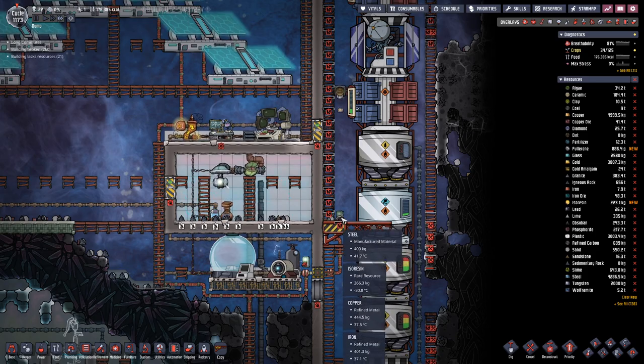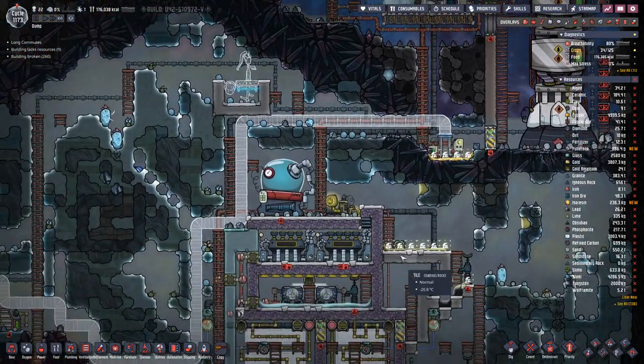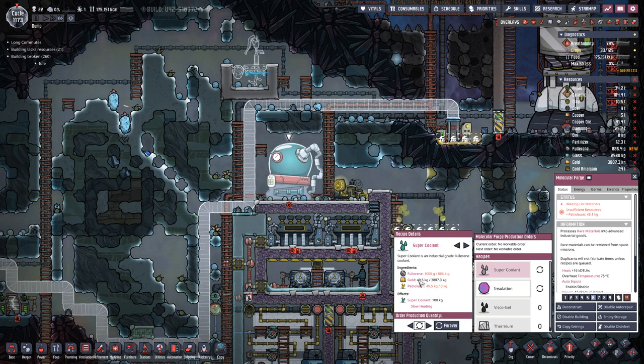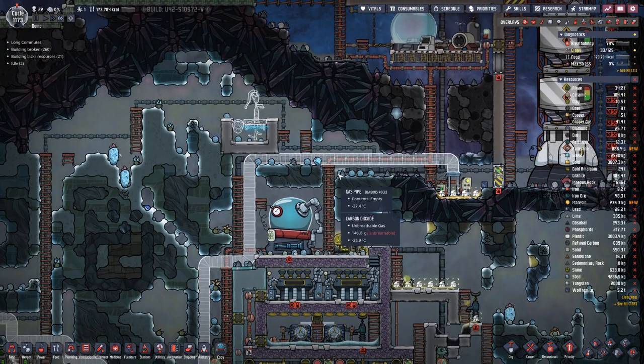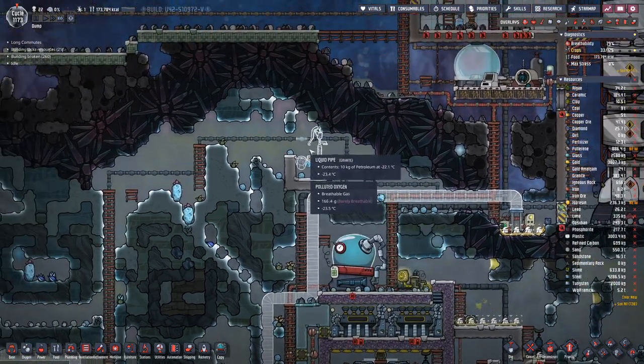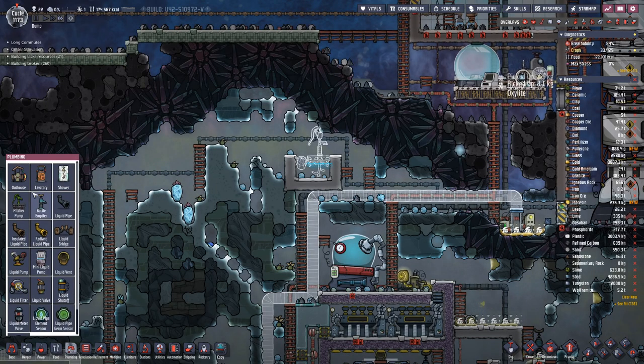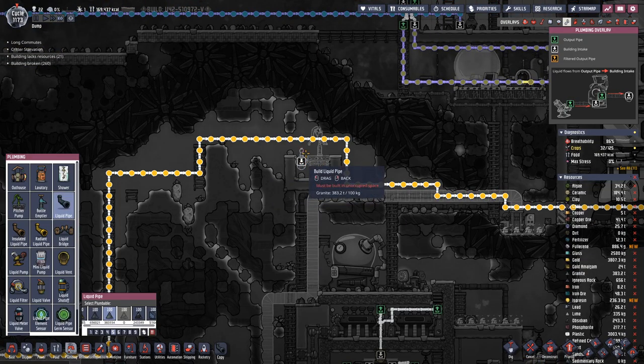We cannot deconstruct this one, but we can pick it up from there. For the super coolant we are still missing petroleum, so we probably should get on with that.